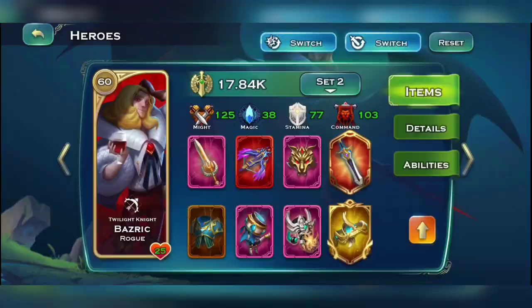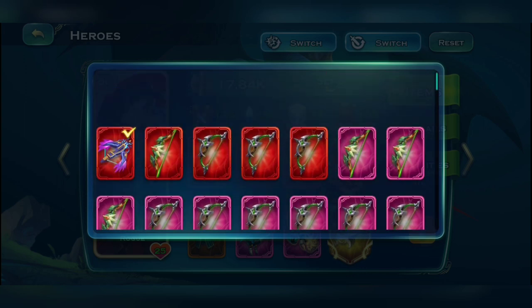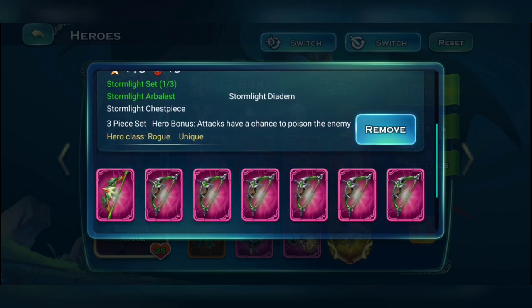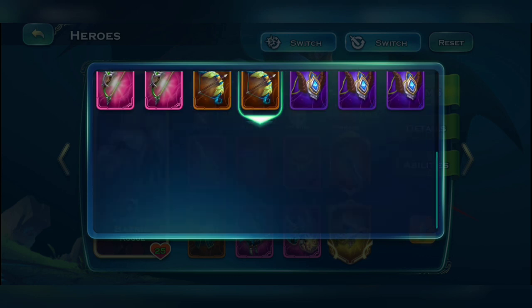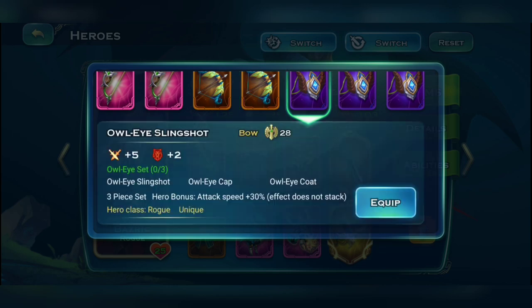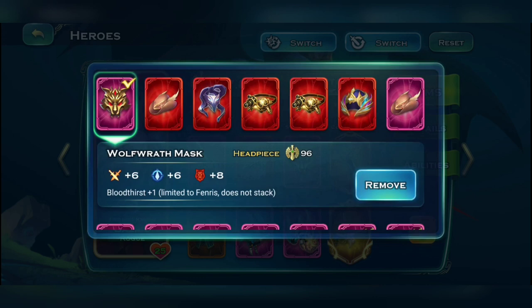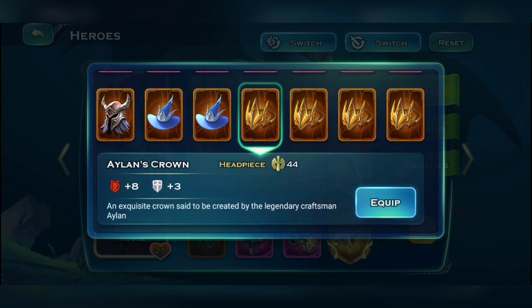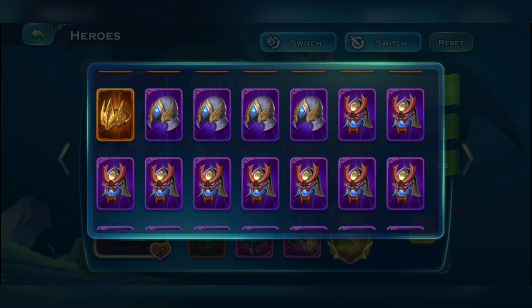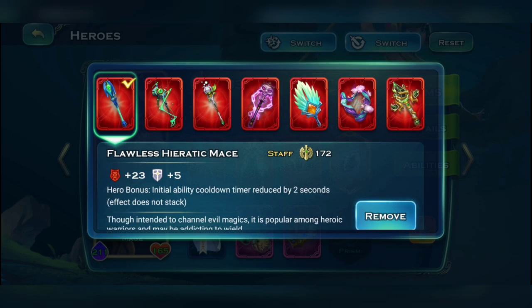For the bow on your rogue heroes you can use the craftable set — it gives plus 9, which is pretty good since other bows don't give any command. If you don't have enough stones to craft divine items, swap in for the legendary or epic one which gives plus 4 and plus 2 to command. For the headpiece on rogue and gladiator heroes, use the Wolf Wrath Mask for plus 8 to command, or swap in the Alien's Crown which also gives plus 8 to command.